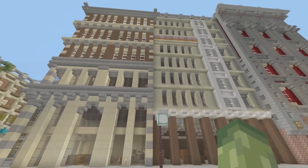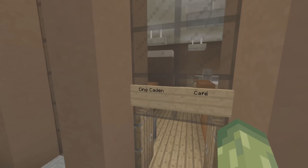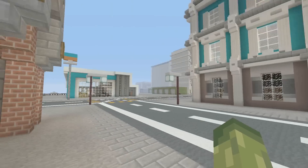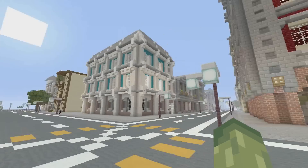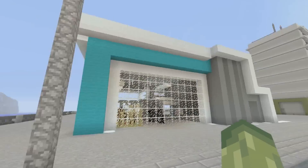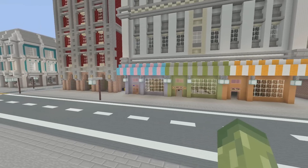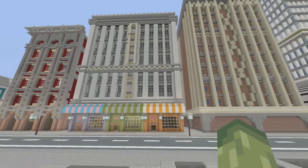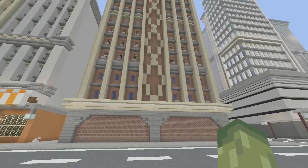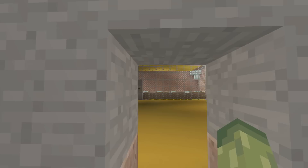This is where we get more into the high-rise area. There are a few restaurants set up along here - these two are restaurants, one owned by King Caden, and there's Tom's Candy Land shop. There are some shops here which people seem to buy and then never come back to, so they're always changing hands. This building was derelict for ages until I gave it away - now it's owned by Lucky4ss who's turned it into some kind of hotel.